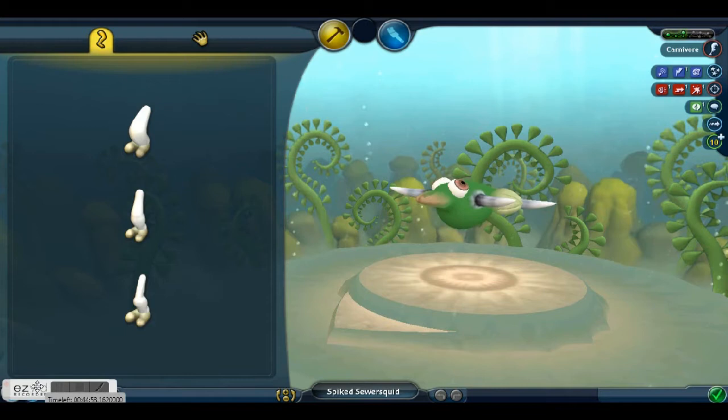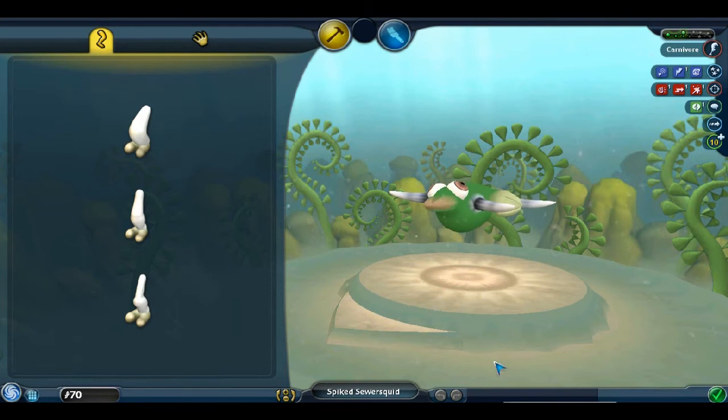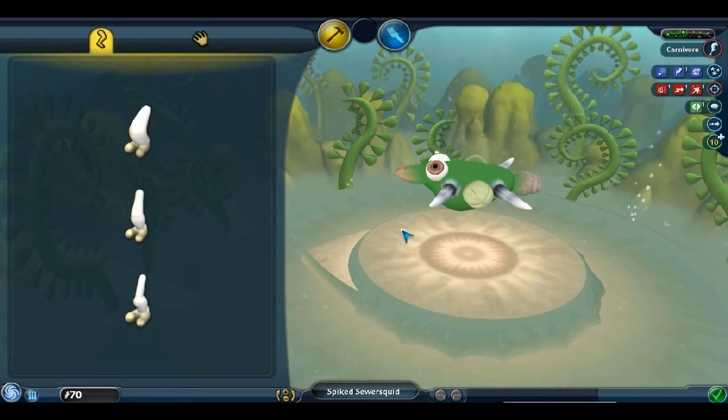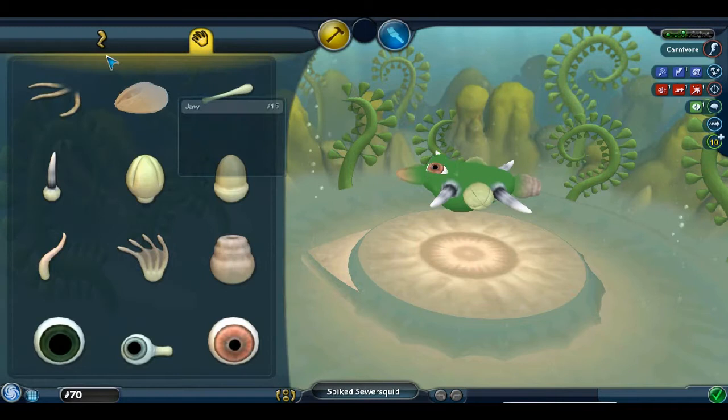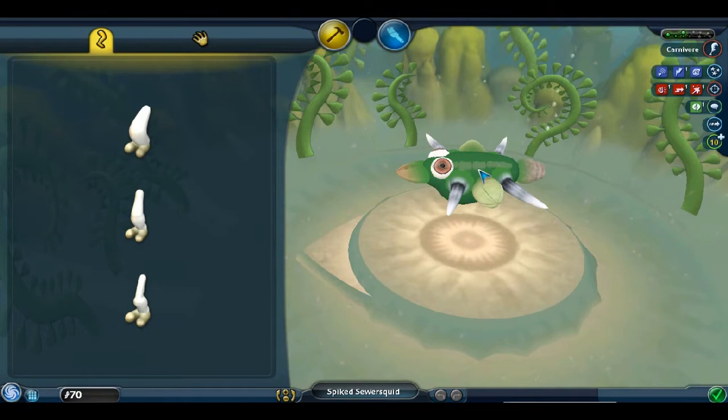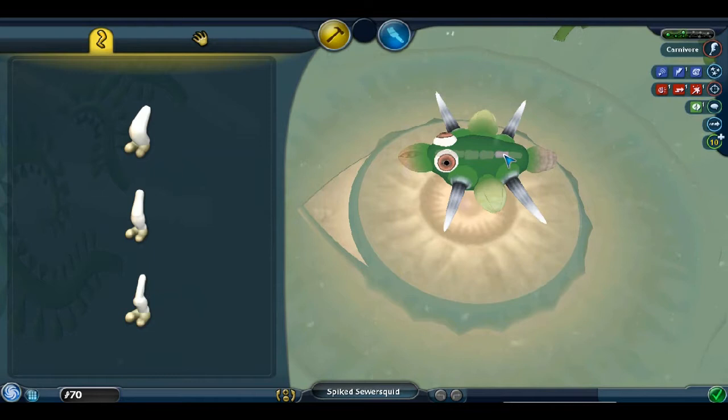Welcome back to Spore. We are right now in the transitional creature creator that will be our first foray onto dry land. It's giving us a much reduced set of options at this point — we can do legs, or we can add cell parts to our creature. We're going to be able to do a lot more fairly soon, so I'm not going to get too in-depth until then, but I will show off a few things you can do at the creature creator that are pretty neat.